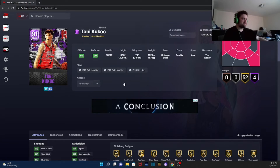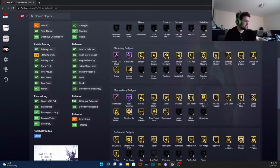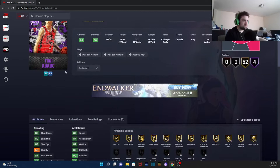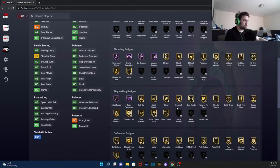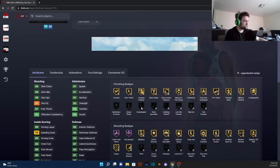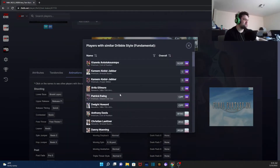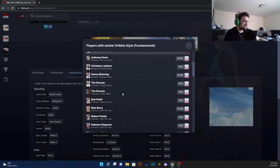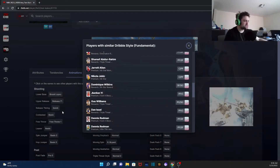Next we got Kukoc at point guard, who I'm kind of excited about because statistically he looks insane. They gave his diamond card more hall of fame shooting badges than they gave his amethyst — actually that makes sense. His animations are Lopez base on quick, fundamental dribble style though. That's a little iffy, not absolutely terrible but not great.